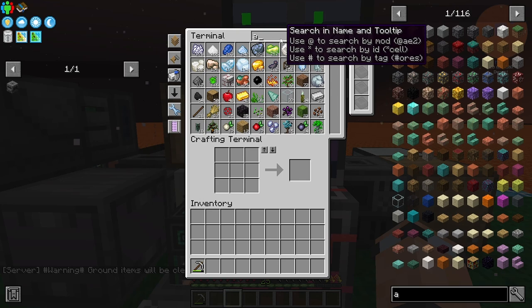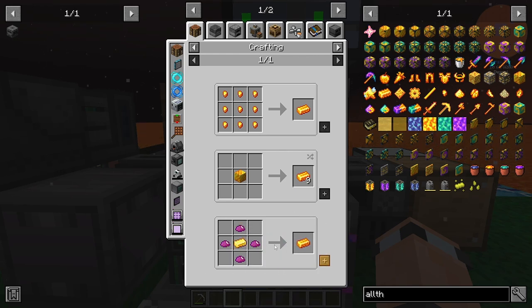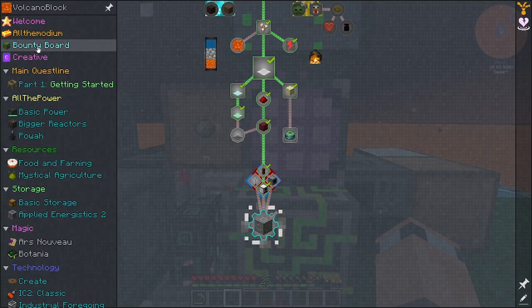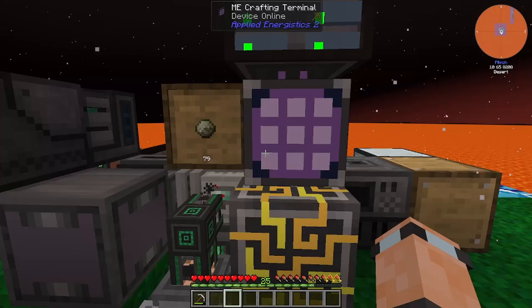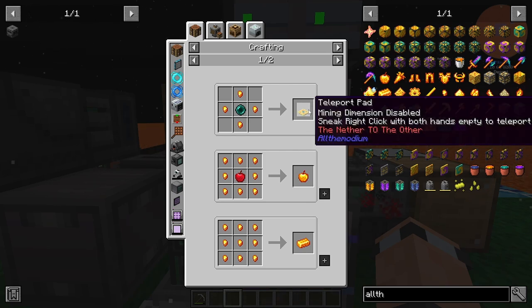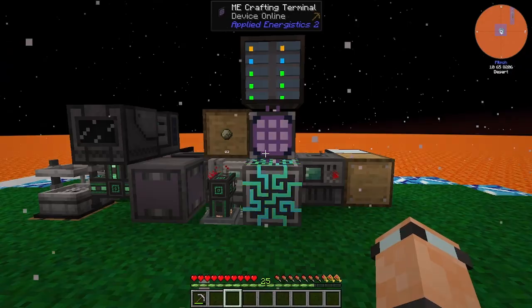All the Modium - there are a few ways to get it. One way is the UU matter approach which doesn't look that bad. The other way - I believe your first All the Modium, just like in All the Mods 8, is from killing a Warden. You can use the All the Modium you get to make nuggets and get yourself a teleport pad to the mining dimension, where there's a ton of All the Modium.